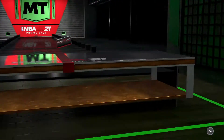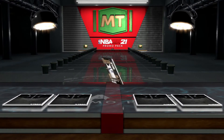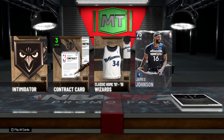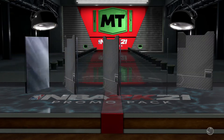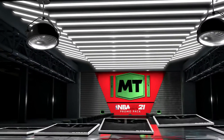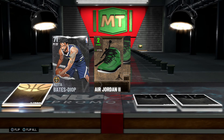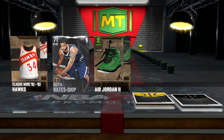Nice pack. Let's see — Wizards in the contract, Intimidator. James Johnson, Pro Bounce — more Adidas, not really a fan of Adidas, but you know it is what it is. Got some Jordan Twos, some green Twos. Katia Bates-Diop.